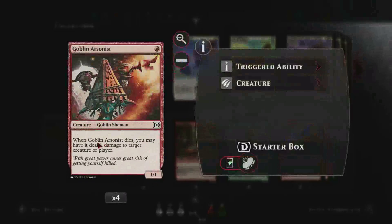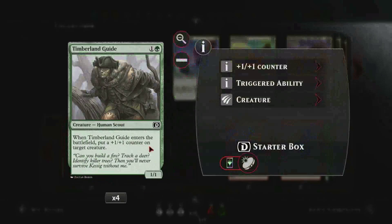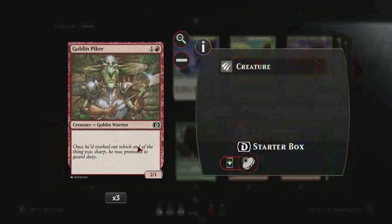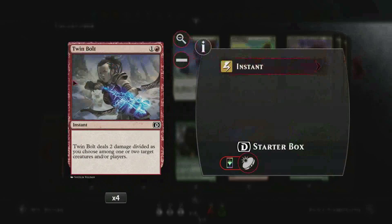Our deck utilizes 4 Goblin Arsonist, 3 Ember Hauler, 4 Timberland Guide, 3 Goblin Piker, 4 Inferno Fist, and 4 Twinbolt.